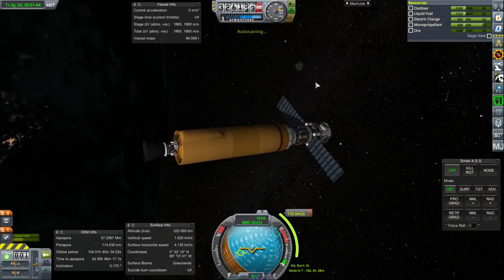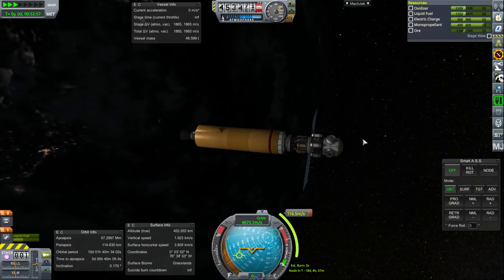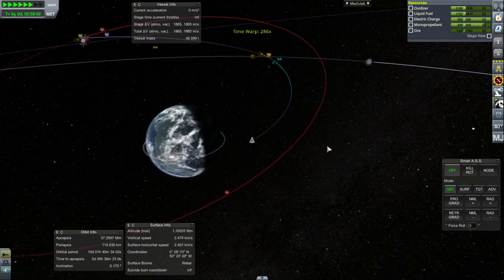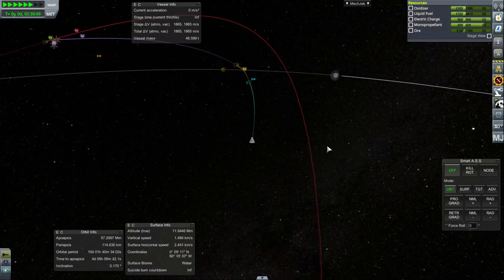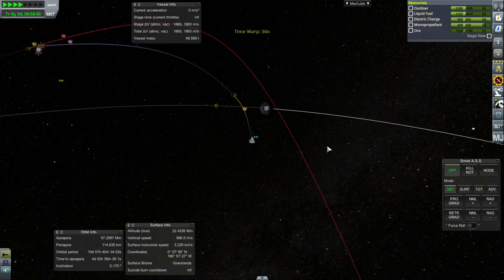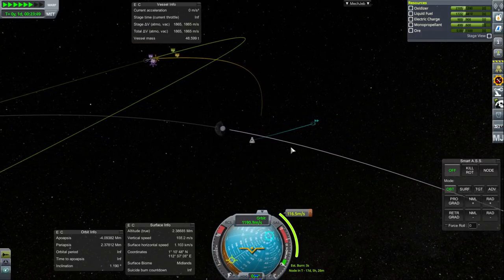We've got plenty of Delta V in this stage — 1,865. It might be a little bit tricky because I do want to deorbit the spent stage, but it doesn't have a controller, so we're going to have to use the RCS on the station module to get that back into orbit. But here we go — we're going to go on a flyby of the Moon, just incidentally. The first time we've entered Mooner SOI in this series, but we're just cruising on by.